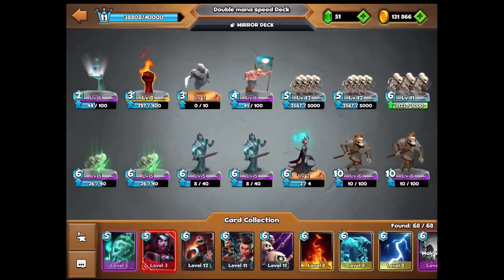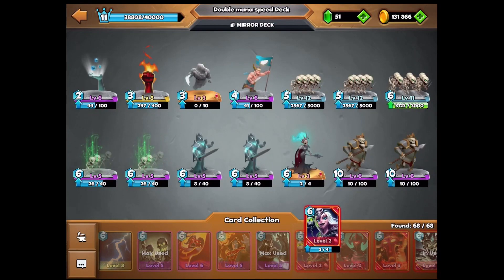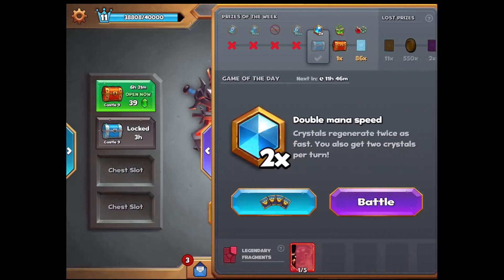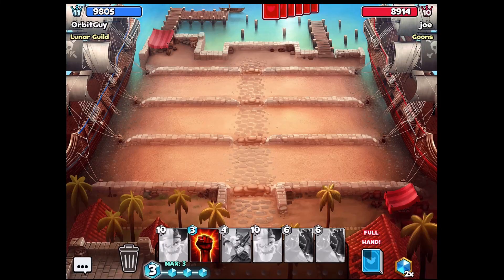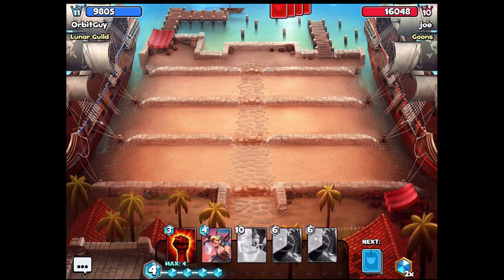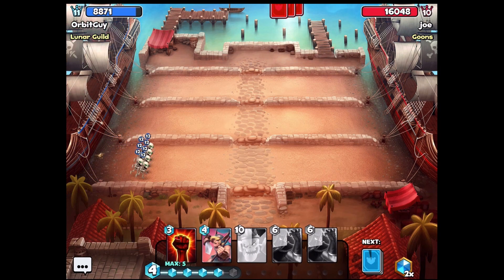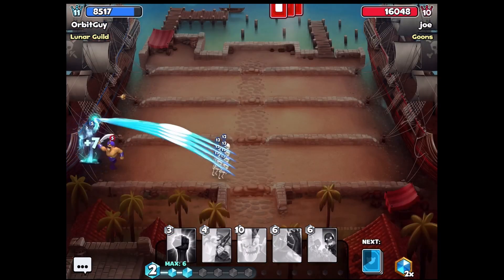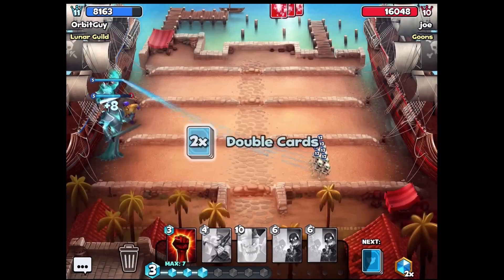Hey guys, and welcome back to Castle Crush. Today we are going to be playing with a Rushing Skull Queen deck. This should be pretty fascinating, and using a Rushing deck with cards other than what you would normally expect can be pretty interesting. It definitely takes a little bit of patience, and in this case I'm again in the double mana speed mode, one of my favorite special game modes because it really emphasizes the craziness and chaotic aspect of the game.